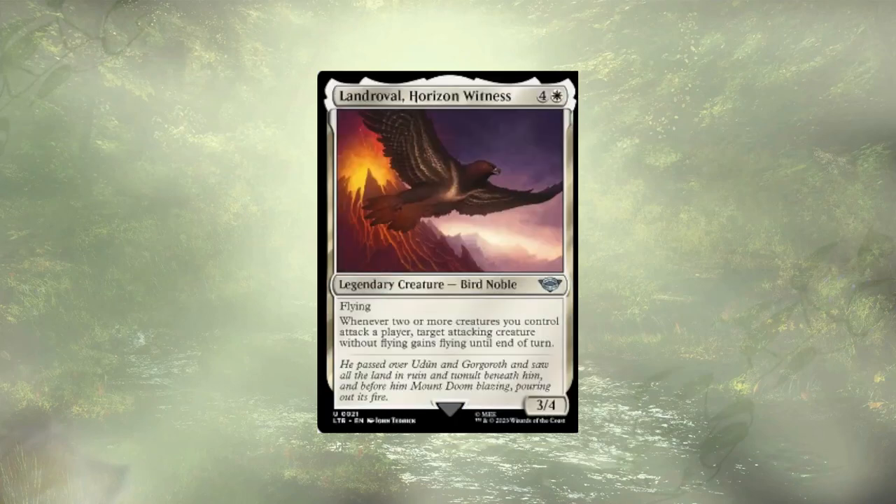While in the drop pile, Horizon Witness is going into the protection program. He can grant evasion for a creature each turn, which could help to close out the game, but we have Access Tunnel and Road's Passage as well as some other flying-granting creatures to do just that.